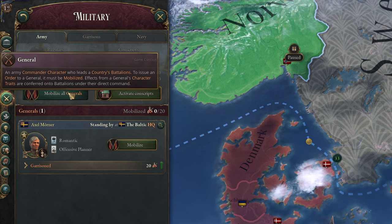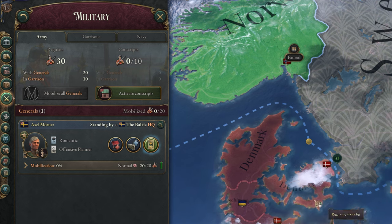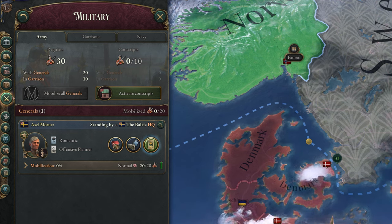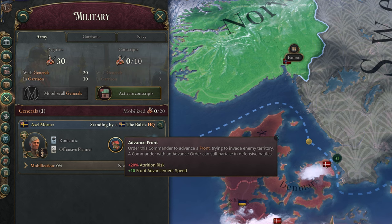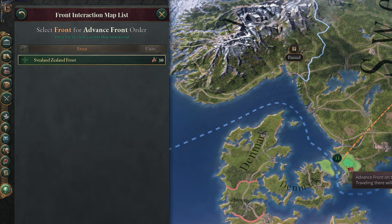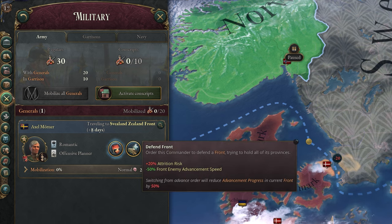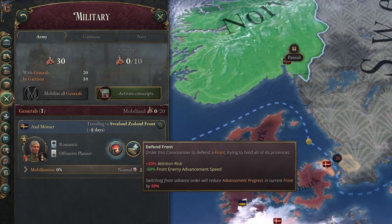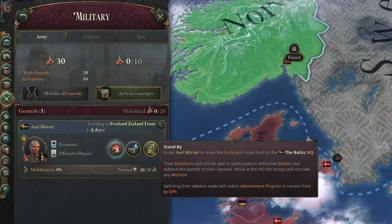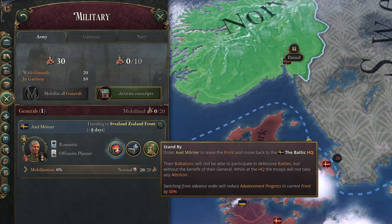If war breaks out, you can mobilize your generals, which unlocks a number of new actions for them. Advance Front will send this army to a front and attempt to advance it to take enemy territory. Fronts are where all your battles take place and are predetermined rather than being created by you, so all you have to do is find them and send your armies there. Defend Front will send them to the front but instead of taking any land, they will simply attempt to hold their ground and slow enemy advancement. Standby will order the army to move back to their HQ, where they will be safe from any attrition.